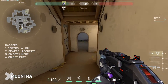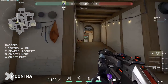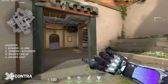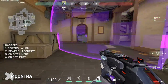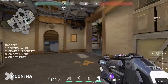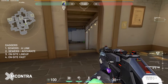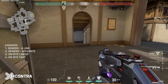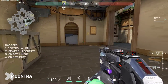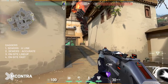Be aware: if they have a Jett with a dash or a Neon playing aggressively, they can get to the bottom and take a shot. Don't throw the dagger and just assume it's clear and run through. This dagger suppresses agents like Neon or Jett, but they can still reach this corner with their util at the same time, so always follow it up.